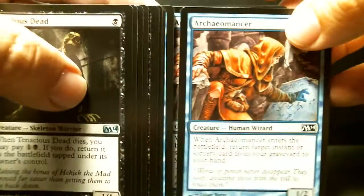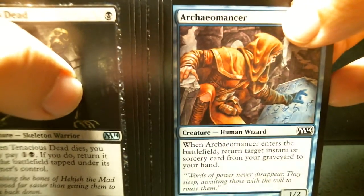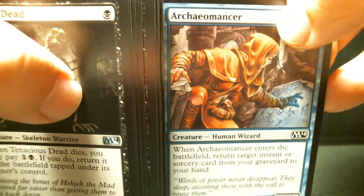I'm going to leave it at 20 creatures. One of them is included because when Archaeomancer enters the battlefield, you return a target instant or sorcery card from your graveyard to your hand - that's pretty good, since I'm going to do some shenanigans with spells.